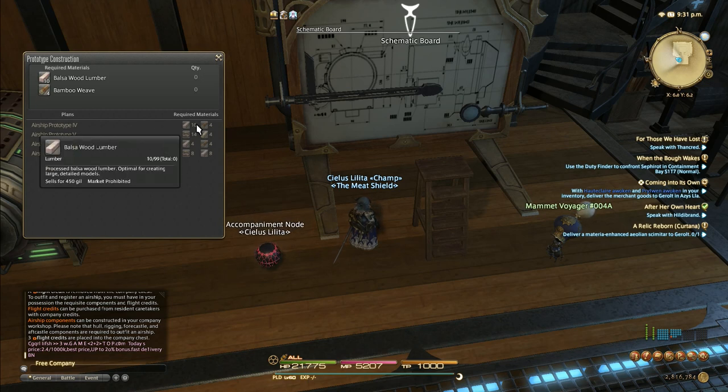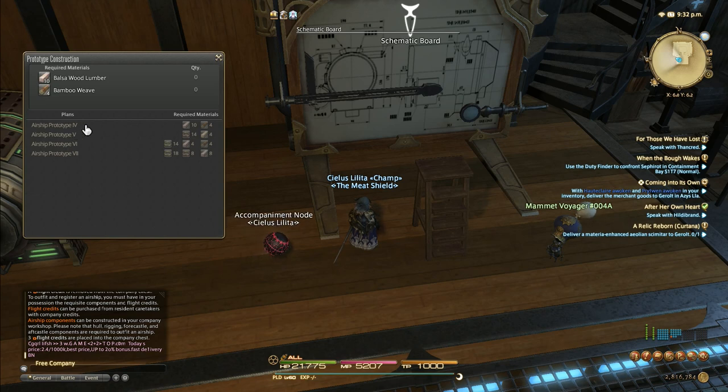These all have their required materials. When you have them in your inventory, you can just click on them and it will allow you to hand them in, and then it will instantly put the recipes right in your crafting station. These require materials you may not be familiar with - like in the case of four here, we've got balsa wood lumber and bamboo weave. These are materials you're going to find with the airship itself. That's why it starts you off with the Bronco parts in the beginning, which are the lowest tier stuff you can make already, and then you use your airship to find more items to make higher-tier airships, then you build the next one, and so on.